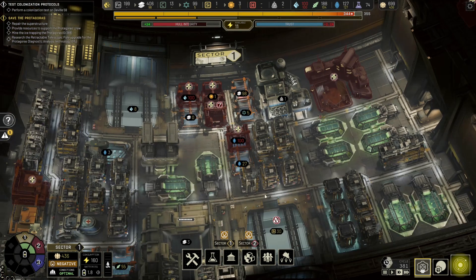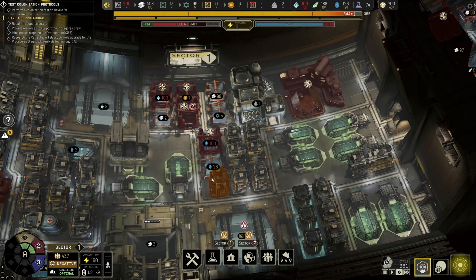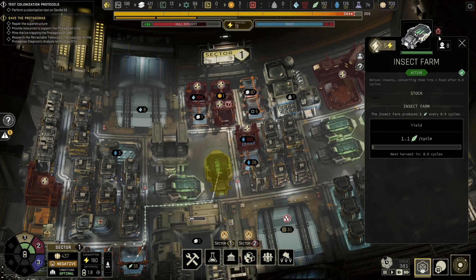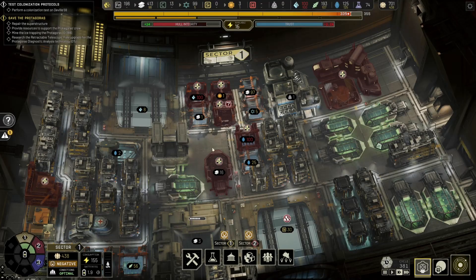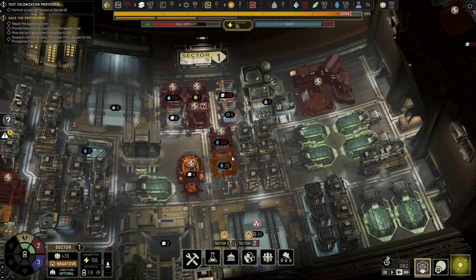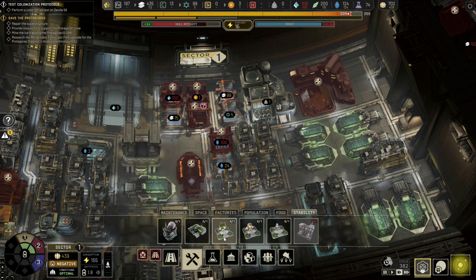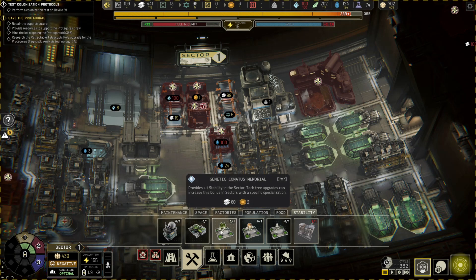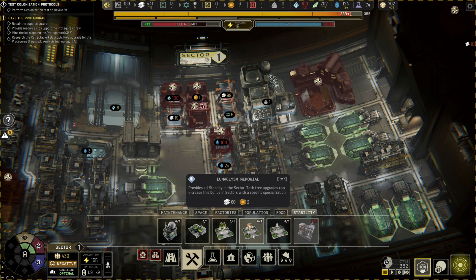This is becoming a bit of a problem because we're down to negative happiness. We're getting a plus two in this sector. I could potentially drop one of these and build something a little differently. I'll decommission one of these - this is the last bit of space we'll probably have available. What I'd like to do is get a little bit of stability going. Building an alternative life center provides one stability in the sector - tech 3 upgrades can increase the bonus. A Lunaclysm and Marduk option also provides one stability.